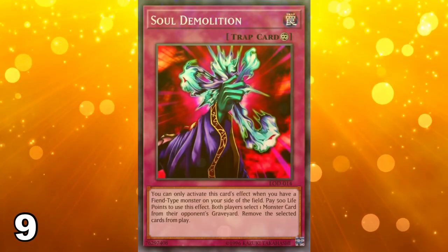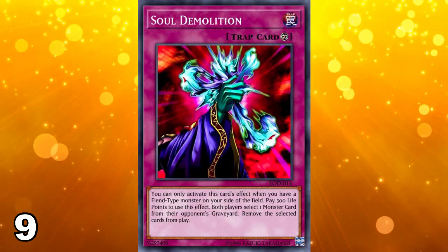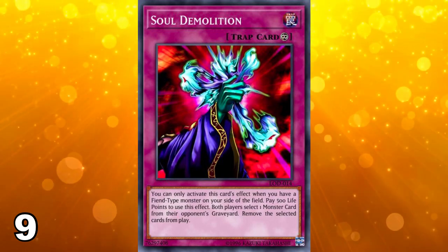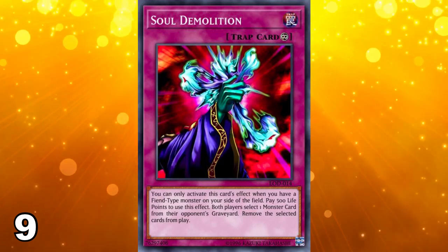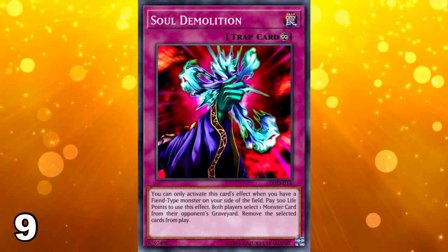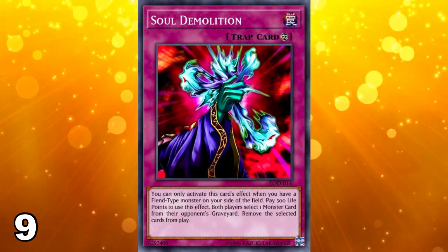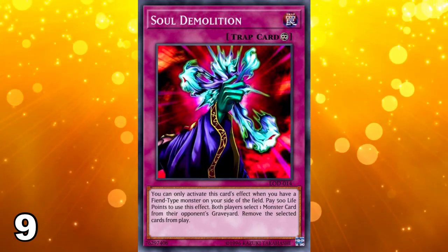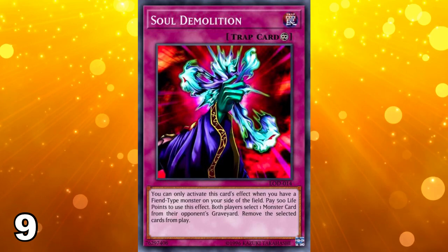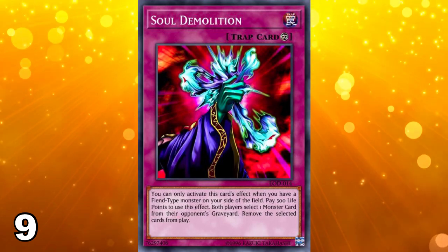Number 9 on this list goes to Soul Demolition. This one is a continuous trap card that says you can only activate the card's effect when you have a fiend-type monster on your side of the field, and then you pay 500 life points to use the effect. The actual effect is that both players select one monster card from their opponent's graveyard and then you both banish those cards. The effect is incredibly mediocre given the specific conditions and the cost as well.